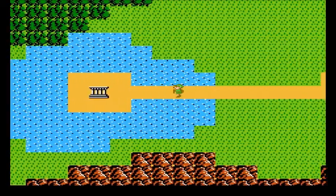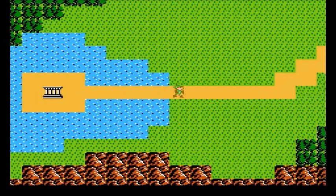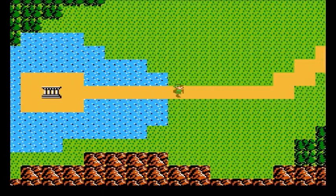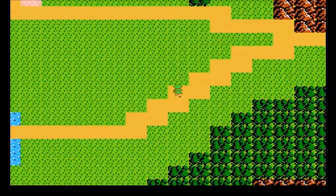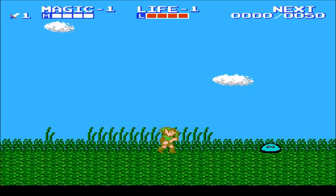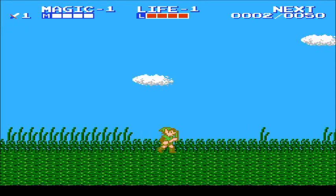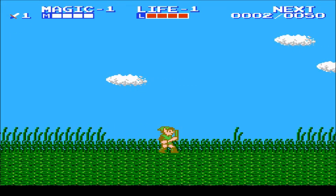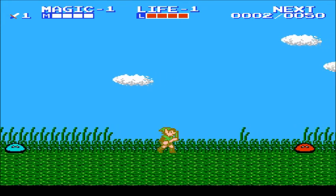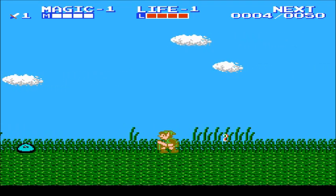When you encounter special enemies or different areas like this palace here, it will turn into a side-scrolling game. This orange thing we're walking on is a path — if we walk on the path, we are safe. If we walk off the path, enemies can appear, and if we touch them, we enter battle. These are Bots, your typical enemy, and they're actually quite annoying because they're pretty random. You'll also notice we have experience in the upper right corner — yes, you level up in this game. There are three things you can level up: life, magic, or strength.